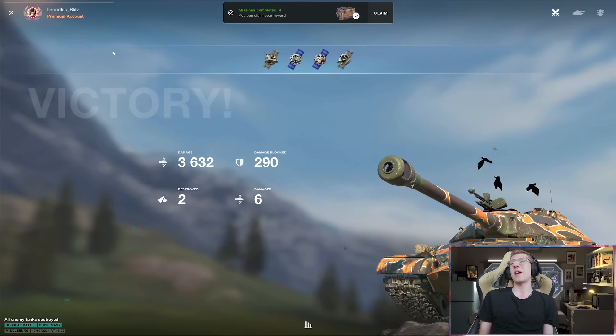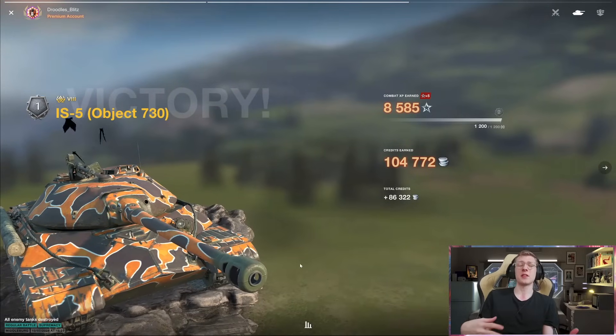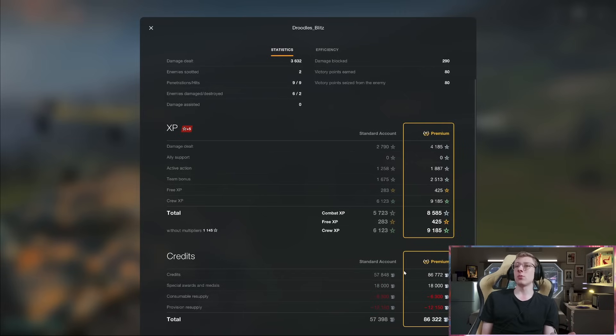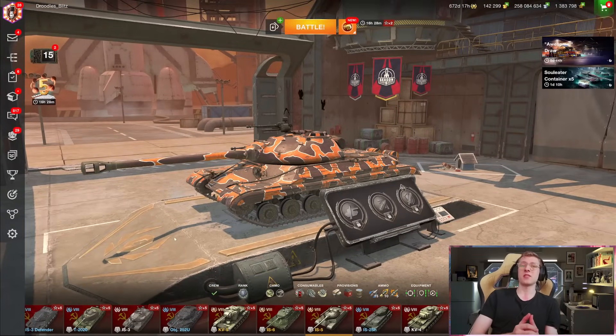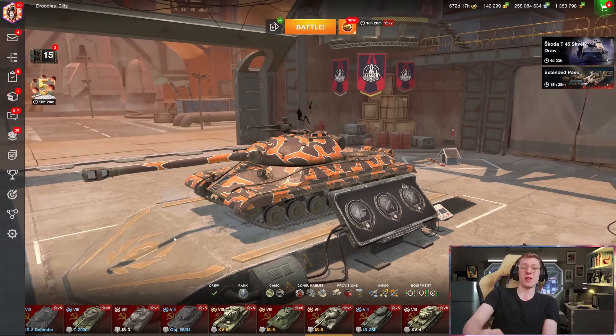We popped adrenaline hoping to finish off the CS-53 but couldn't get the shell out in time. However, a good game — two kills and a victory. The IS-5 in general is a pretty solid heavy: it's got a great gun, and while it does kind of suck in terms of accuracy, its pen and damage per shot do get the job done if you let it aim in. We earned 86,000 credits without any boosters — 18,000 from special awards. It's a good credit earner, a fun heavy, and at only 1,500 gold it's an absolute steal. I'd highly recommend getting your hands on the IS-5.